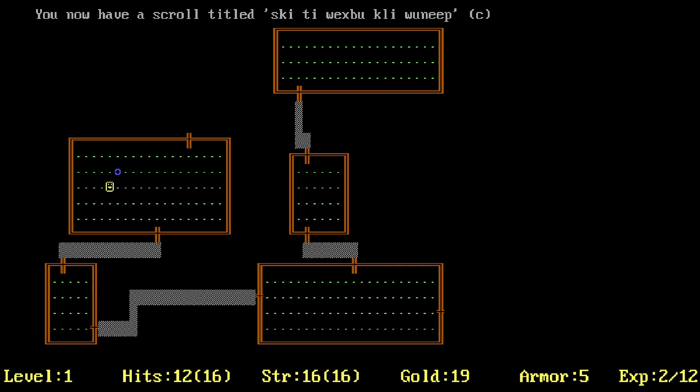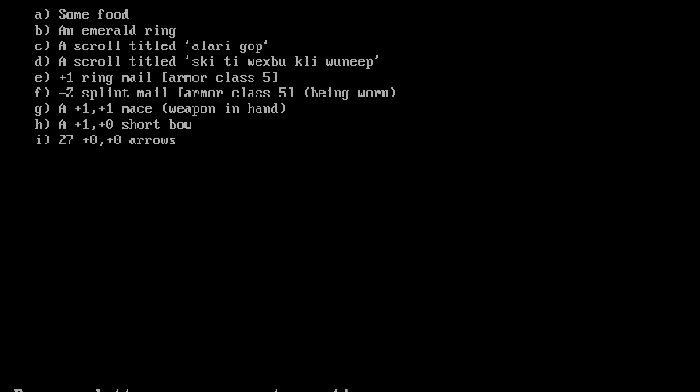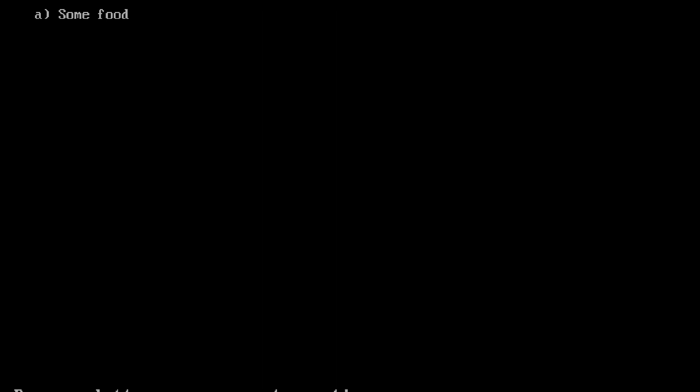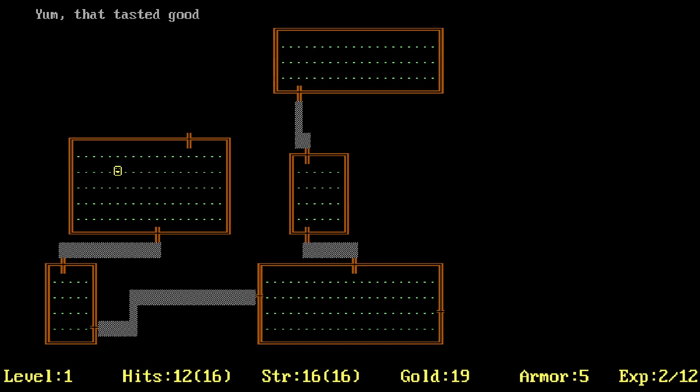We have a new scroll — Wex Boot Click Winnieb. We also have an emerald ring! Some things are cursed though. What does the emerald ring do? It doesn't say. We have some food — does eating stuff heal you? You get hungry. Hit E for eat, which object do you want to eat? Yum, that tasted good! I thought it would heal us but I guess it doesn't.